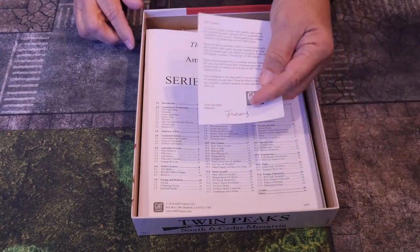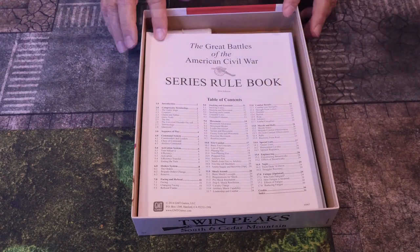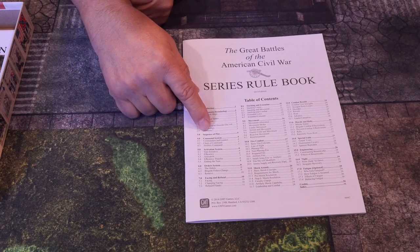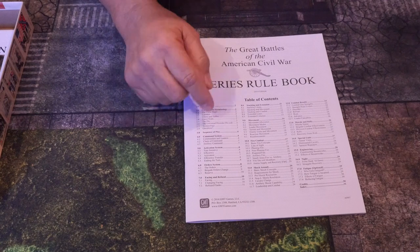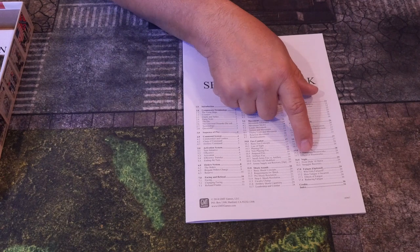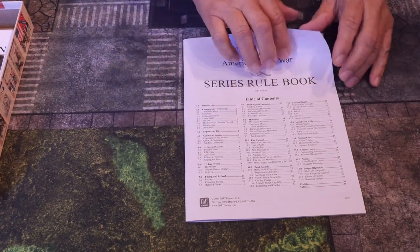It's the smaller size box, and when you open it up, like the older games, there's a little note saying they packaged it carefully and wishing you many enjoyable hours — very nice, from Tracy. We start out with the series rulebook. It covers component terminology, sequence of play, command system, activation system, order system, facing and refusal, stacking and extensions, movement, fire, shock assaults, combat results, morale and rally, special units, engineer night and fatigue options — a total of about 30 pages with an index on page 31.